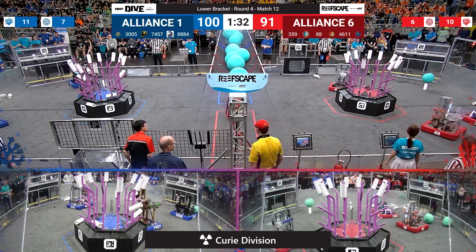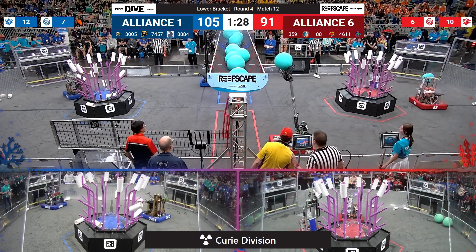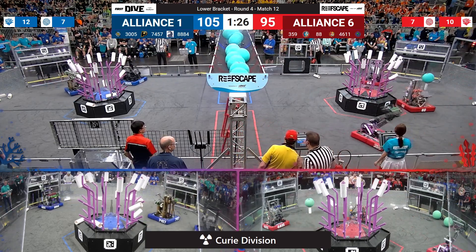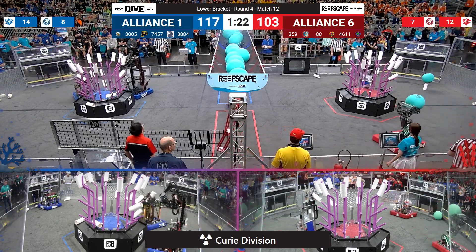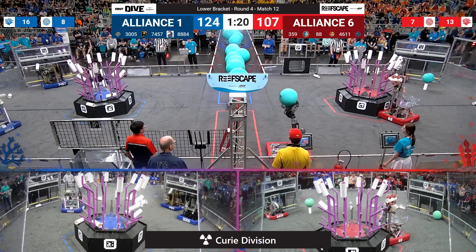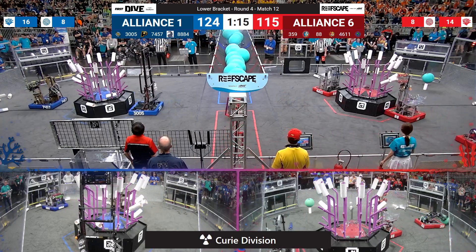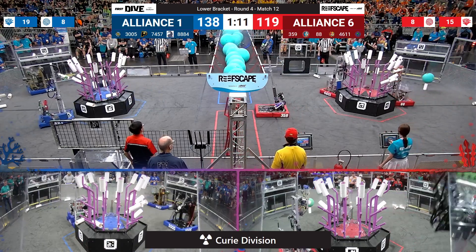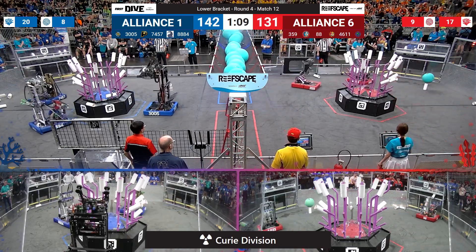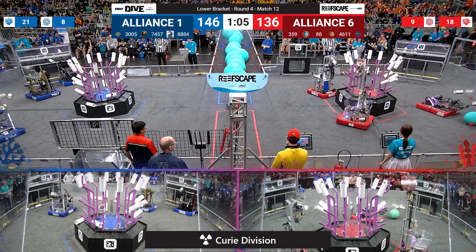They'll take their time trying to grab a hold of it at the red Alliance wall after pushing it along. Now they're able to reach up and drop it off — 4 points to the Alliance score from the barge net. TJ Square loading up some coral for the top face of the red Alliance reef, dropped on level 3 for 4 points, followed by Ozone from Lewis Center, Ohio, picking up a level 4, 5-pointer on the effectively 9 o'clock face of the red Alliance reef.